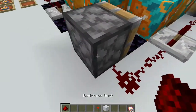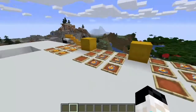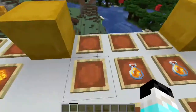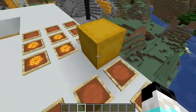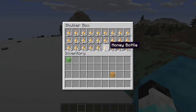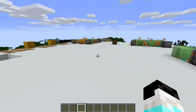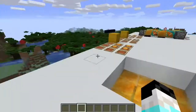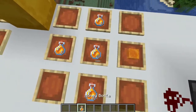Before I go to the next feature, let me show you how to craft honeycomb blocks and honey blocks. Also, a new feature: you can now stack honey bottles up to 16, as you can see in this shulker box. You can now stack honey bottles — this is a new feature that just came in the beta and snapshot versions of both Java and Bedrock yesterday.